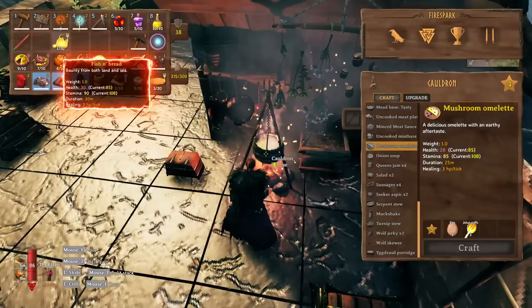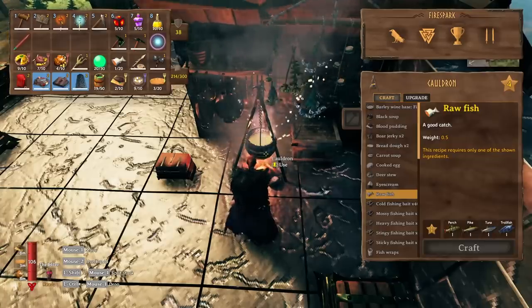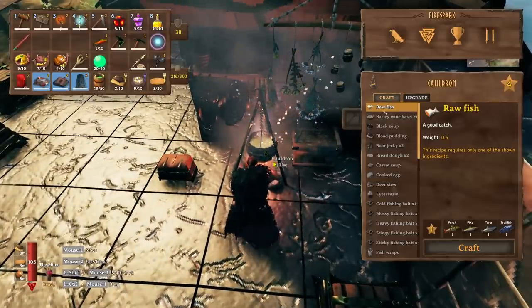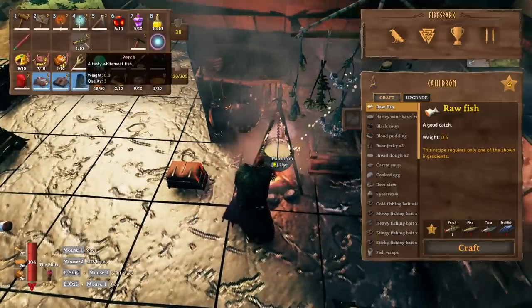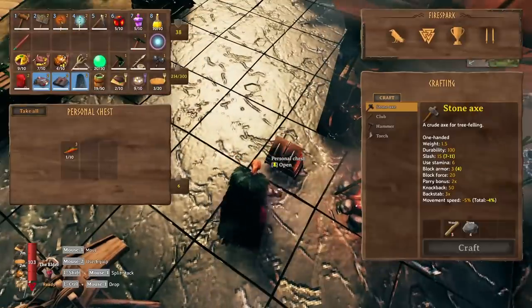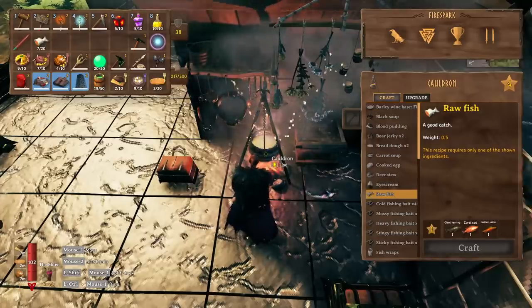It gives you 90 stamina and the mushroom omelet gives you 85. The fish and bread gives you 30 health, where the mushroom omelet gives you 28. The fish and bread lasts for 30 minutes, where the mushroom omelet lasts for 25, and they both give 3 HP per tick. It's not really worth the hassle. As for the other fish, they are literally no different than the normal fish you can get with the basic bait — you don't get any more fish meat from them when you butcher them, regardless of level. So other than hunting them for trophies or personal achievement, there's really currently no reason to go through the fishing progression unless you just want to do it for fun. I highly recommend just fishing with the basic bait: it's easy to get, low hassle, it's a gold sink which is needed, and it's going to provide you with the same amount of fish.